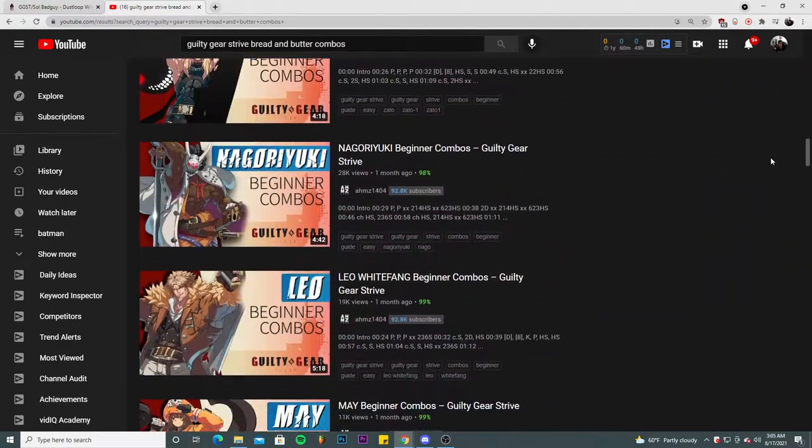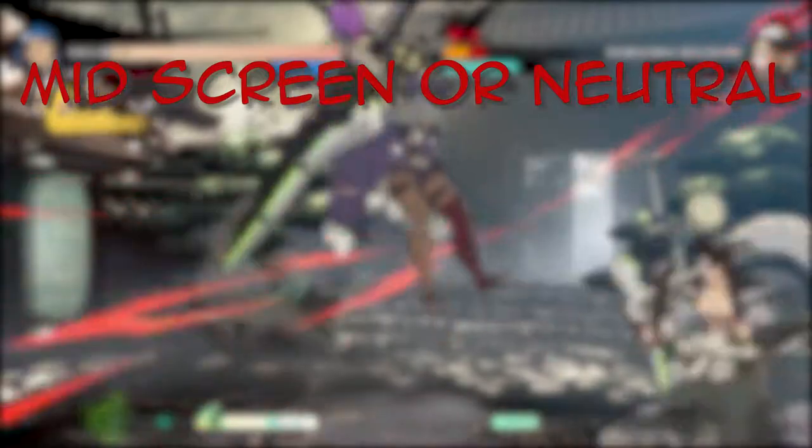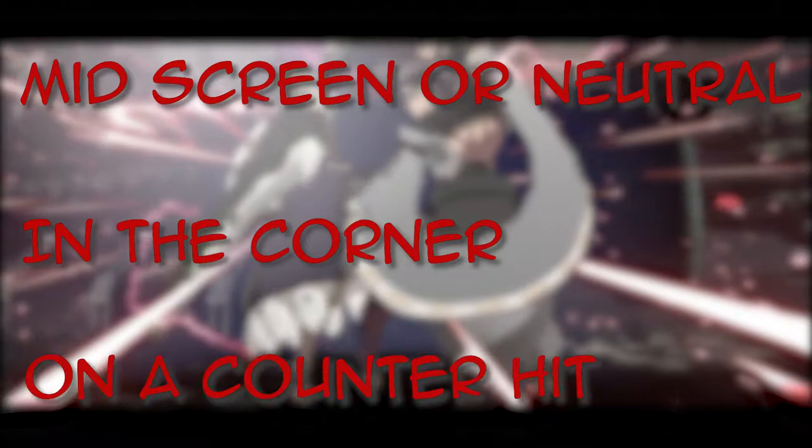There are multiple routes between your best starting and ending attacks that will have you dishing out explosive damage. You could go for an easy gatling combo using close slash into far slash into heavy slash into a special move, or get a little more creative if you want. Consistency is key and you should make sure you drop your combo as little as possible. It's good to know a good BNB combo when you're mid-screen, in the neutral, when you have your opponent in the corner, and when you get a successful counter hit off.